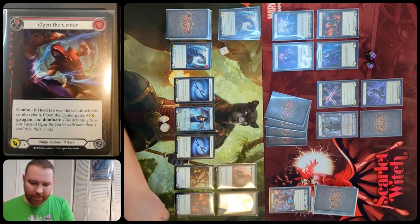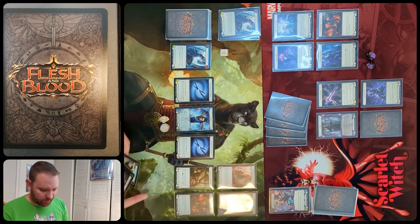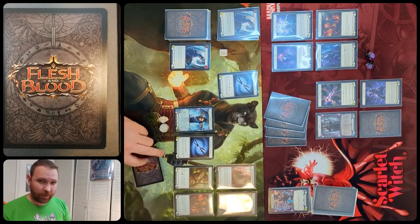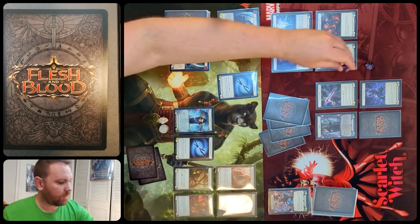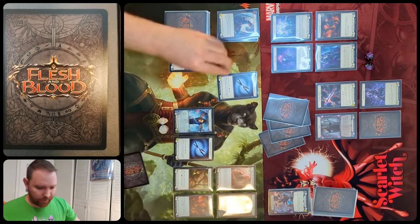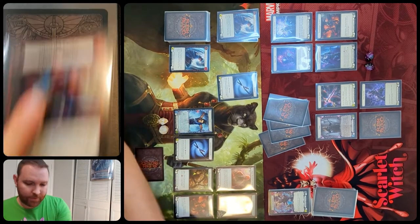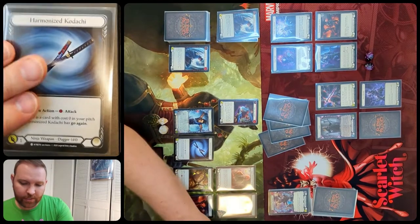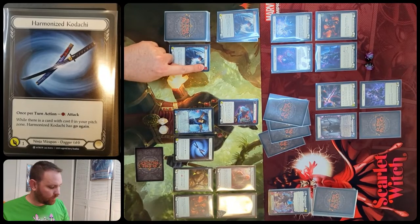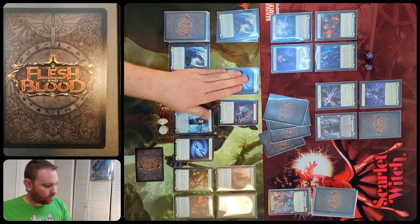Actually, let's rewind — instead of playing open the center immediately, we'll spend one resource and attack with the harmonized Kodachi for one. Chain has decided not to block, going down to 17. Now Katsu pays the other two for open the center, attacking for five. The harmonized Kodachi says that while there's a card with cost zero in your pitch zone it has go again — whelming gust wave costs zero and exists in the pitch zone, which is why we can attack with open the center after the Kodachi.